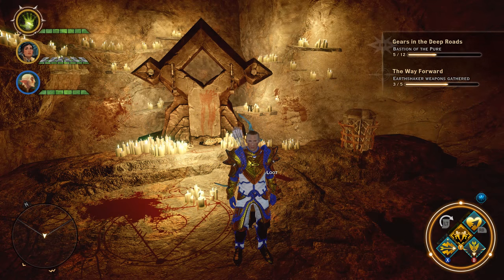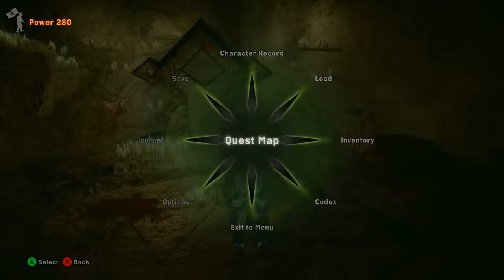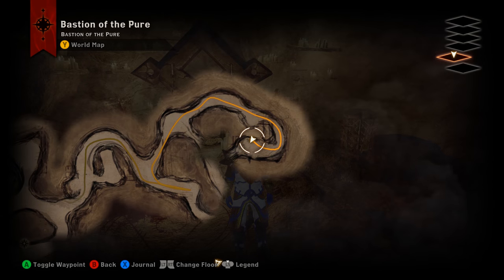Hey, what's up everybody? We are back today with the Descent DLC. We're down in the deep roads on level five, tracking down a new unique piece of armor — light armor called the Vestments of the Pure — that comes with the Descent DLC.